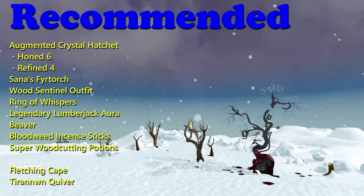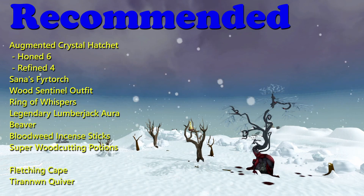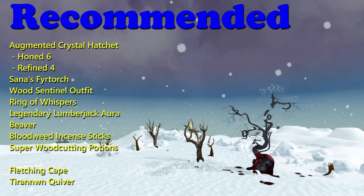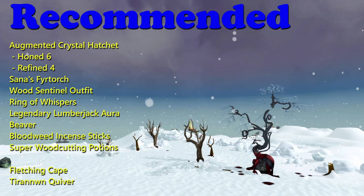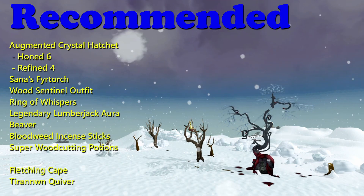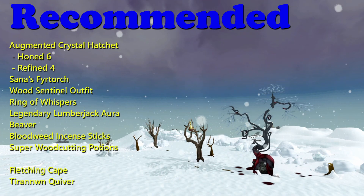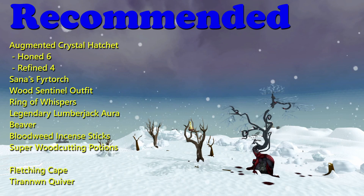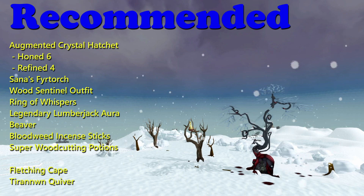Also on this list I have things like Wood Scent and an outfit — just good for woodcutting. Ring of Whispers for an invisible boost. Lumberjack, or I use the top tier, just for that boost with cutting wood. Then consumables: a Beaver — dirt cheap, why not use one? Super Woodcutting potions are about 5k each, but they boost your woodcutting level by 5, so they really help. The one people aren't sure about is Bloodweed Incense sticks — they're 50–60k each and you're probably going to use 8 or 9 of them. Quite pricey, but they do increase yield and I think they pay for themselves long term.